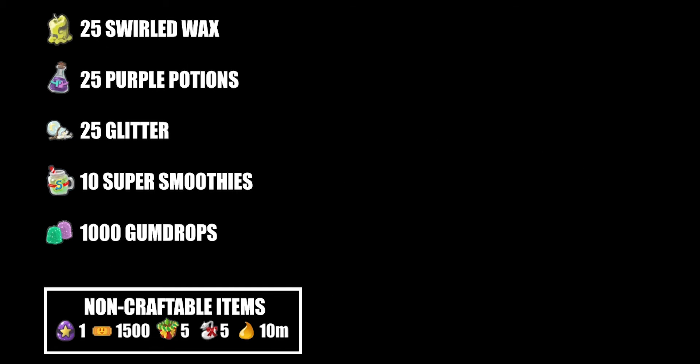So first of all, 25 swelled wax ends up becoming 150 purple potions, 225 soft wax, 75 hard wax, and 83,325 royal jelly. That's quite a lot of royal jelly — well, technically, that's how much it would cost to craft all that swelled wax.